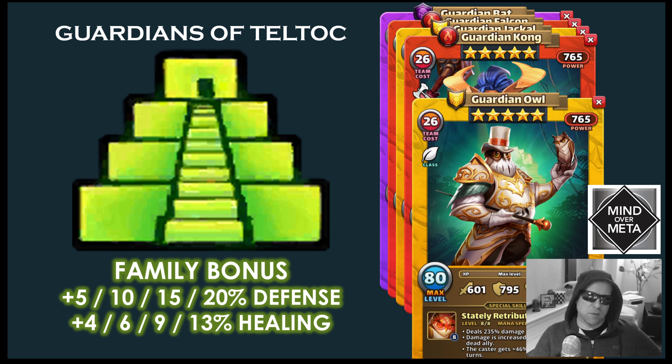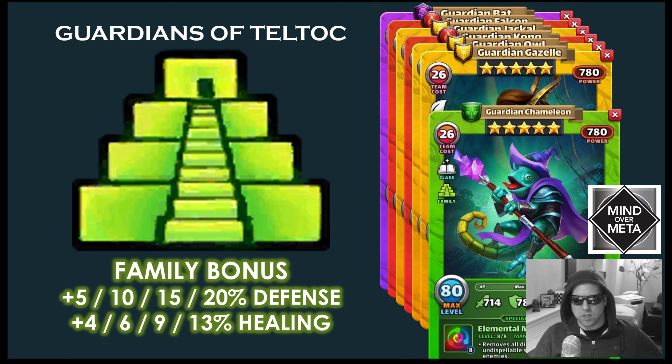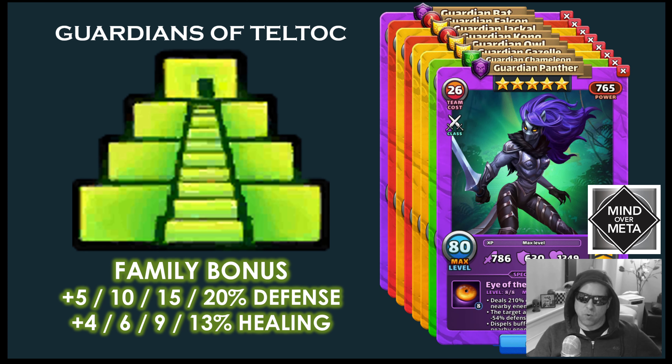Starting November 12th, you can go in a lot stronger if you avoid bringing a whole bunch of holy heroes. For the Guardians of Teltoc family bonus, if you have two, three, four, or five of any of these heroes, you're going to get a bonus of plus 5%, 10%, 15%, or 20% defense, and also a plus 4%, 6%, 9%, or 13% healing bonus. Those are nice family bonuses, definitely geared towards Titan survivability.